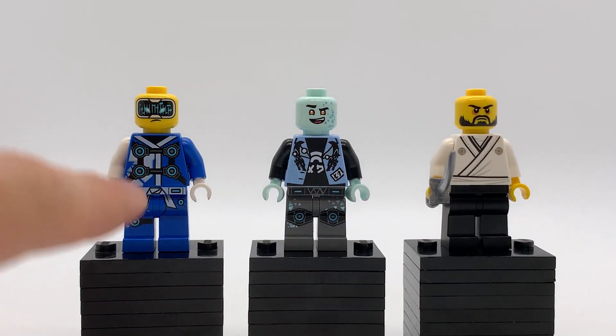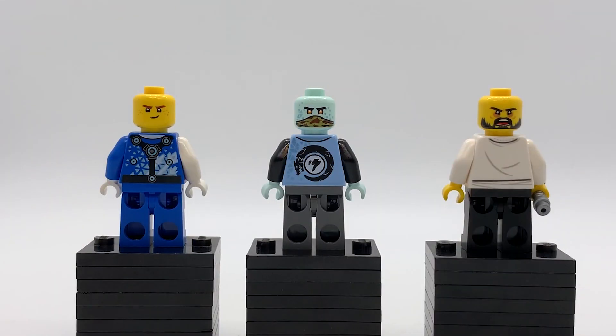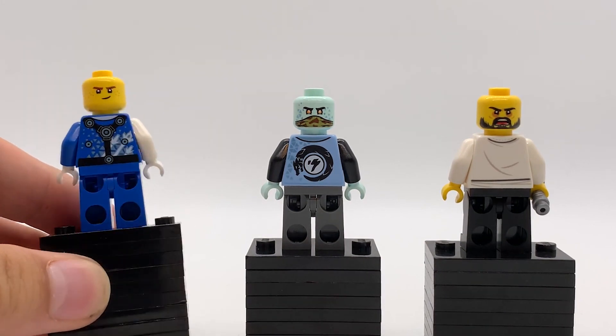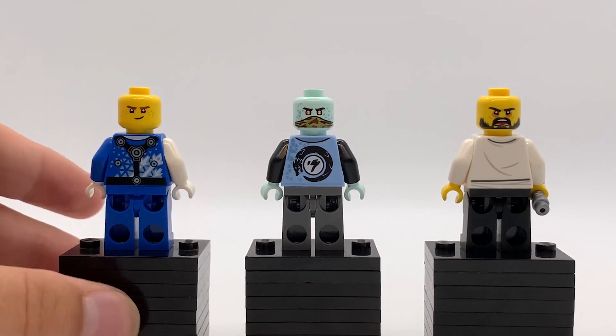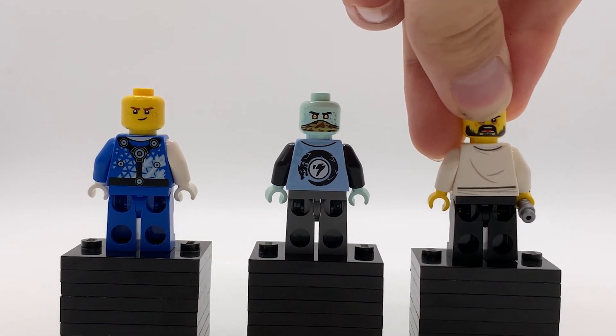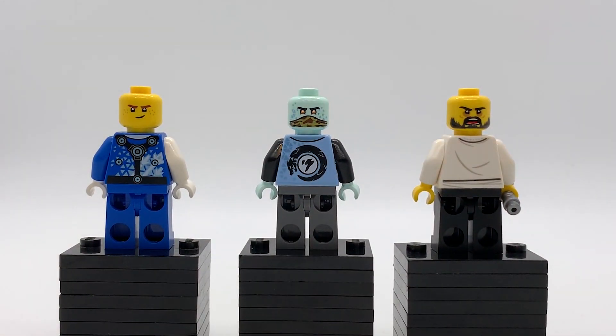With everything removed you get a better look at Digi Jay's torso and legs, Scott's torso, and Okino's torso — all pretty good designs. I love Digi Jay's alternate face; it's a great expression and a better version of the Spinjitzu Slam Jay from last year. His torso has metallic printing like the front, and it looks really cool. Scott's back has a dragon circling a lightning symbol, which reminds me of the Legacy robes. His alternate face has a mask up. Okino has back torso printing with folds in his robes and an angry alternate face.